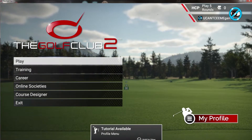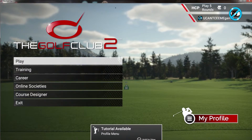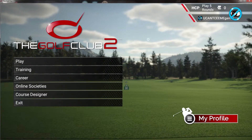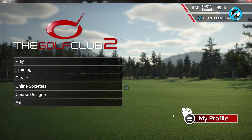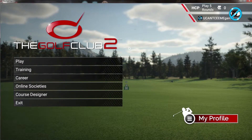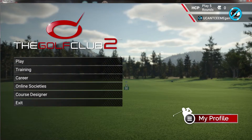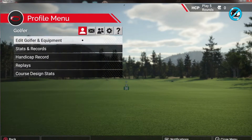That's it - we made it through the tutorial! I've got to play five rounds to get a handicap - that's what's up. So do I want to look at the menus? We went through the training and got a good look at The Golf Club 2. In the next video we'll make a character and look at my profile, but I do want to actually look at my profile to edit my golfer and equipment.